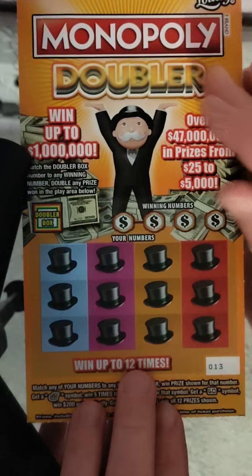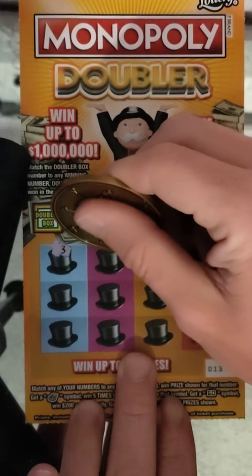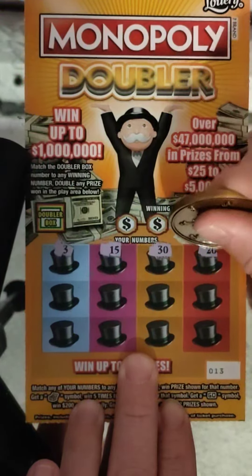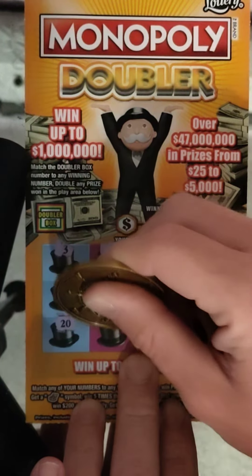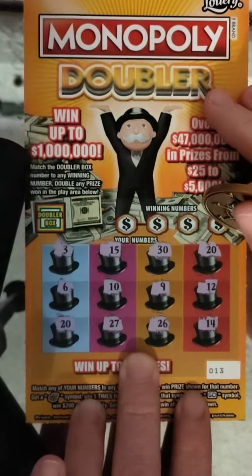Two tickets to go. Ticket number 13. Let's go ahead and symbol hunt on this one. I haven't seen the symbol yet. 3, 15, 30, 20, 6, 10, 9, 12, 20, 27, 26, and 14. No symbols.